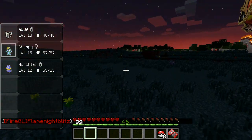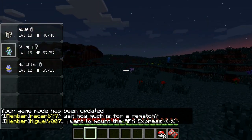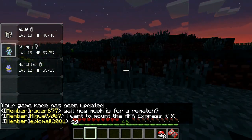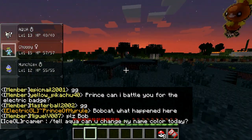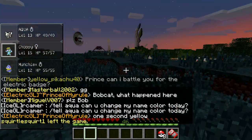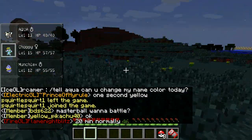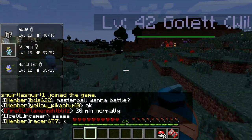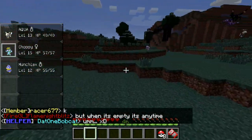I want to find Miltank, Pidgeys, or Pidgeottos — they will drop feathers. There's a Jigglypuff; I halfway want to catch that but I don't think I'm going to right now. Those are decently rare — they just started allowing those to spawn very recently. No Miltanks. I was finding Miltanks all the time earlier. This is a pretty big Extreme Hills biome so if we walk around enough we should find some.